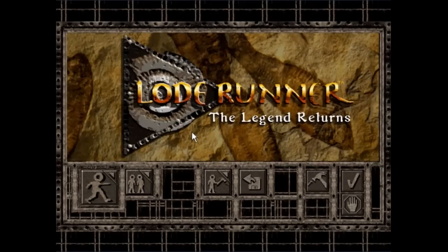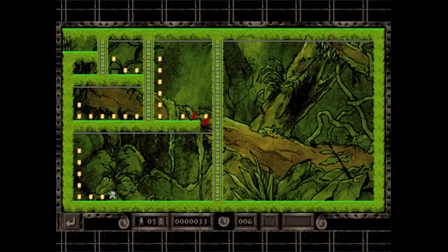It took the original Apple II game and updated it for the 90s, with 256-color graphics, an awesome soundtrack, new traps and tools to use, a two-player co-op mode, an improved level editor, and evil monks hungry for your flesh. The Legend Returns sold a bunch, won a bunch of awards, and got a bunch of ports to other systems.